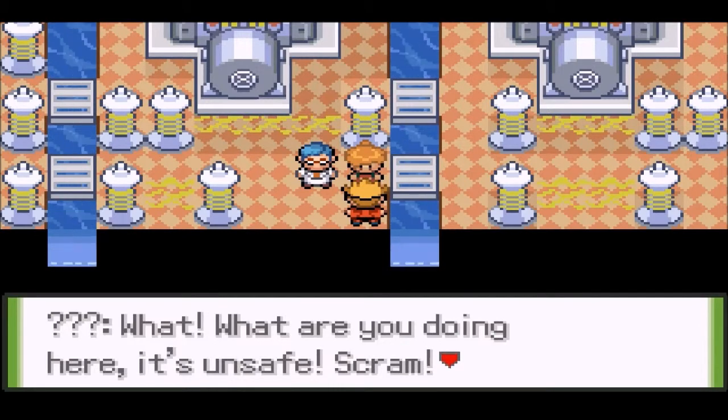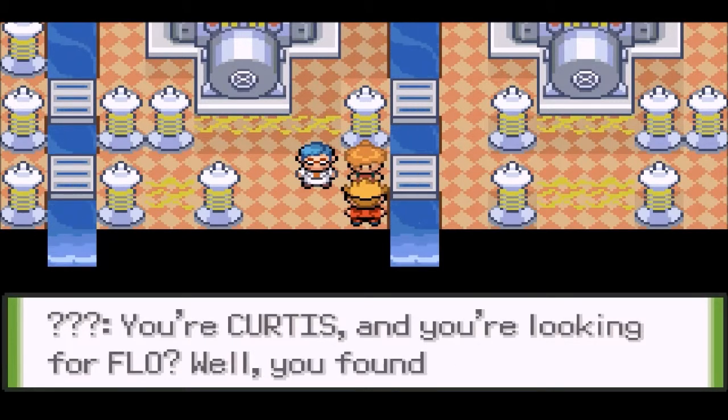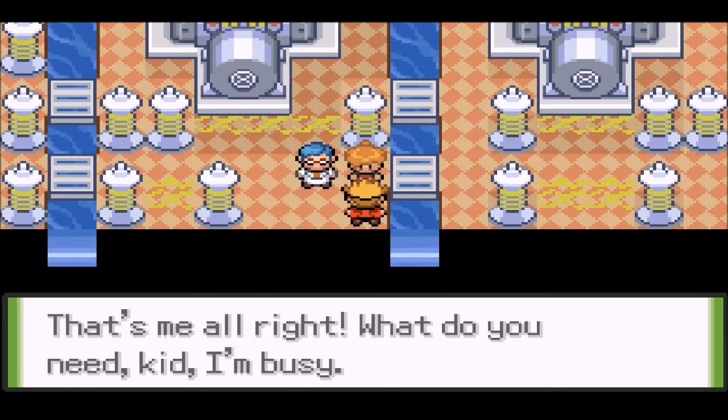This is the person we're supposed to talk to. Even with all the gates of the dam running full blast, we're generating barely enough electricity to satisfy the power needs of two regions. What are you doing here? It's unsafe. Scram.